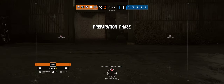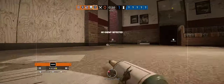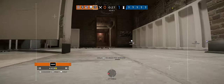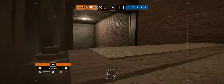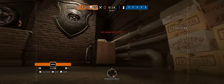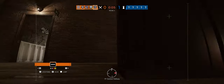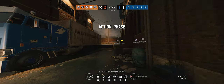We need to locate a bomb. Same place, I think. They're downstairs, blue room. Nevermind, they're not downstairs. I think they're in the cash room — same place where we were. Insertion in 5 seconds. You must locate and defuse a bomb.